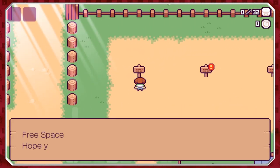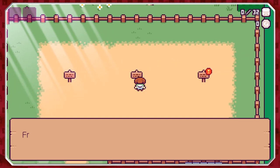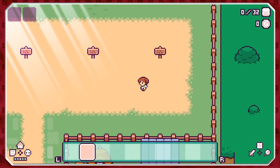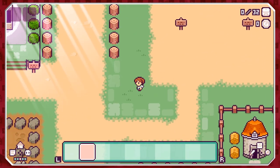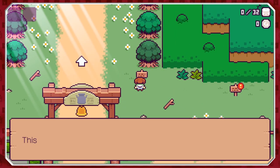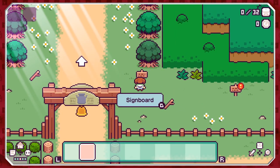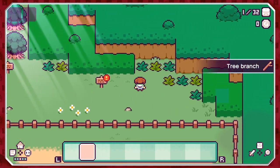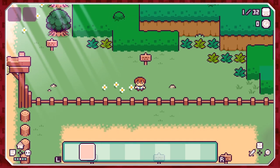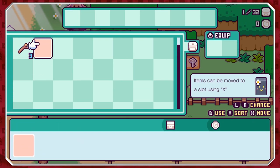Right, where's the village? There's a sign — 'Free space, hope you make good use of it.' And another: 'Free space — think about using this area for entertainment.' Here we go: 'This way to the town of Magmail.' And we've picked up a stick — I feel stronger already. 'Equip a tree branch.'